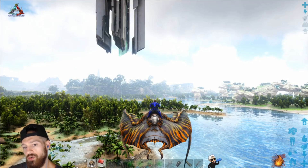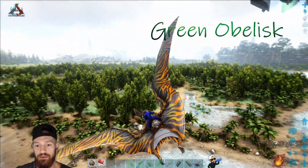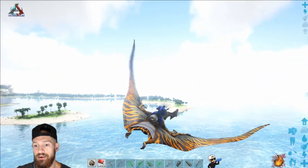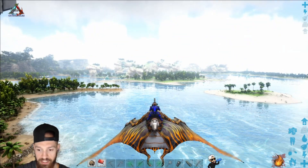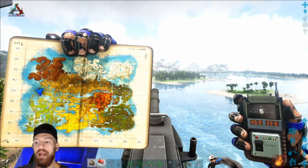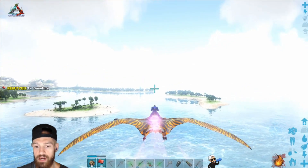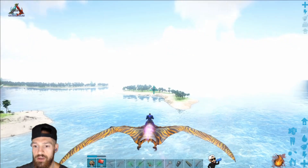Here we are at the first location, which is basically the Green Obelisk. The Therizino spawns all throughout these lands right here, and you can even see them on the islands just off in the distance. The GPS coordinates where you can find them are 49.9 and 22.6. Let me take a look over here and show you where the Therizinos actually spawn.